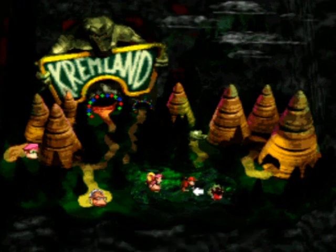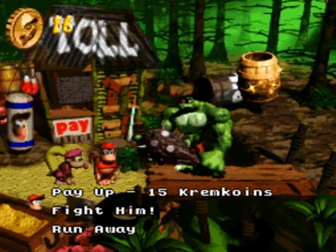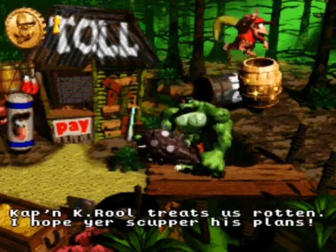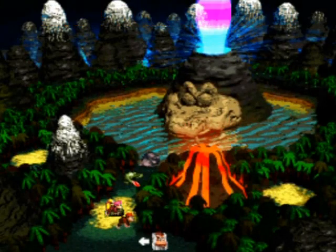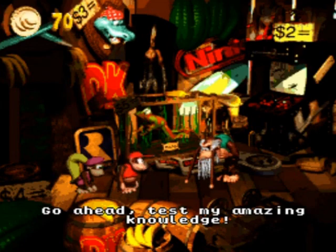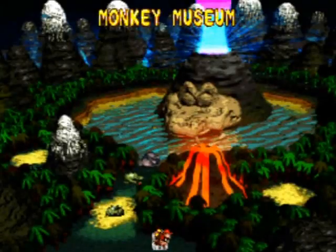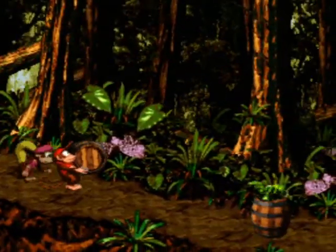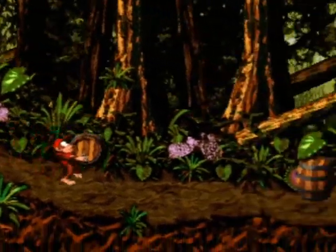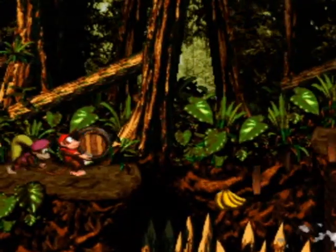Welcome back to the walkthrough. We're starting this part with another Lost World level - Clobber Carnage. The enemy called Clobber is the entire basis of this level. They're going to try and knock you into the spikes, and that's pretty much the main gimmick of the level.